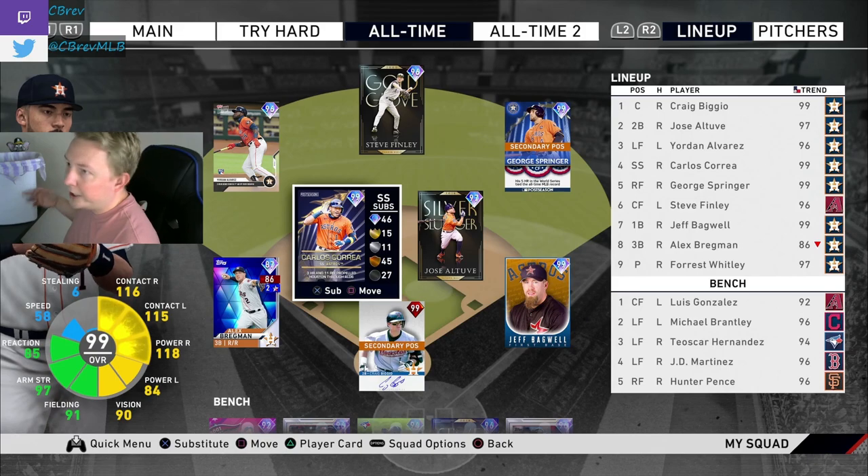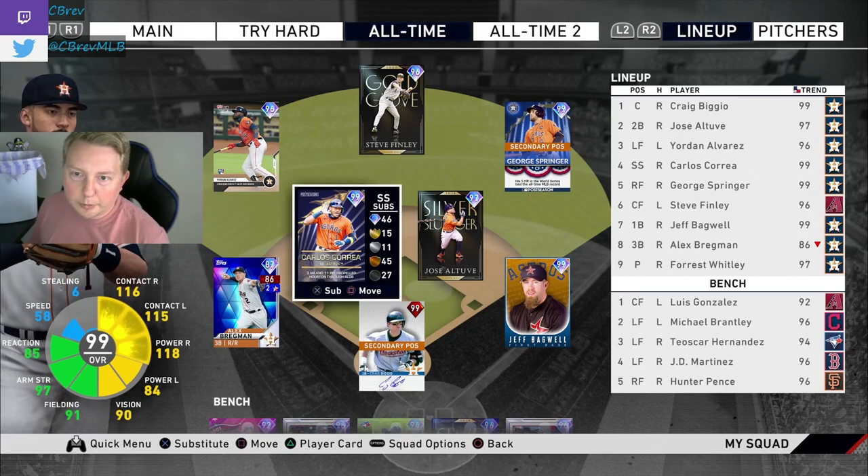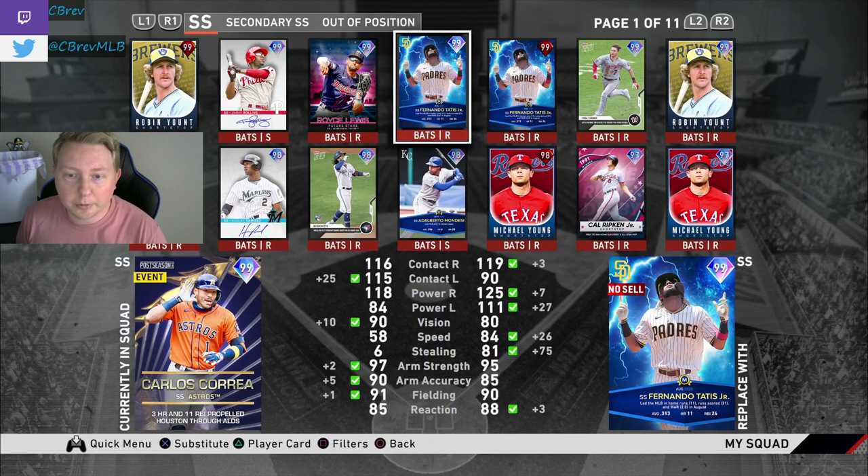We also have our trusty companion here with us this game to help us hit some dingers. Let's jump into the gameplay. Forgot to show you as well — here's the comparison between Tatis and Correa. Tatis is a little better versus righties in both contact and power. But Correa is definitely comparable. Correa has better contact but worse power, and vice versa for Tatis. Pretty comparable, but the speed is significantly better for Tatis. I still think Tatis is better.